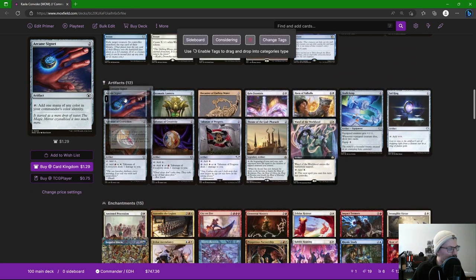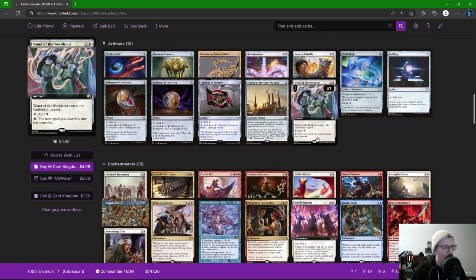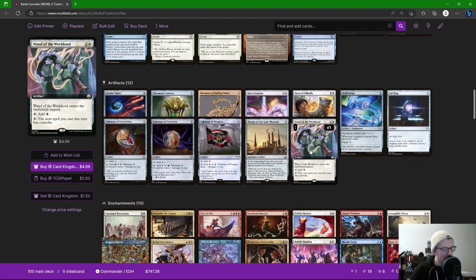For mana rocks: Arcane Signet, Chromatic Lantern, Canter of Endless Grief for no maximum hand size, Sol Ring, three talismans. Wand of the World Soul is one of the new cards we probably want every game. It comes in tapped, taps for white, but it can tap to make the next spell you cast this turn have convoke. This card is bonkers good — any spell has convoke no matter what the cost is. At minimum it's a three-mana mana rock, but used right it can win you the game or generate so many tokens that you push through.